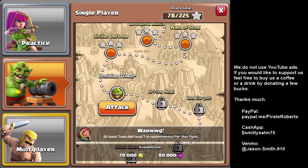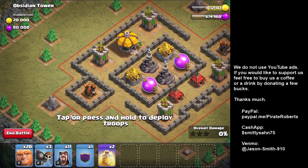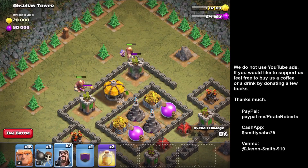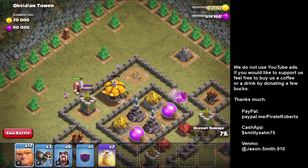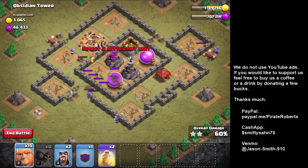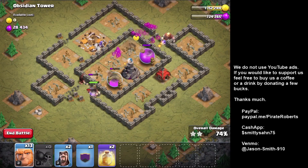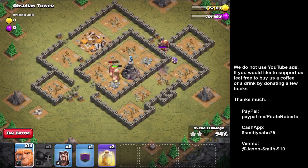I'm going to do 2 Giants at the top here and then 2 Wizards. My Wizards went for the Town Hall thing instead of the Archer Towers — I put them in the wrong place. Wallbreakers were useless; they go for the closest wall which was on that side. So we're going to get the Wallbreakers in on the inside. Looks like the Wizards got it just fine. Worked out a little better in a second.